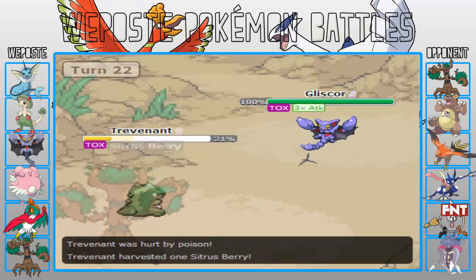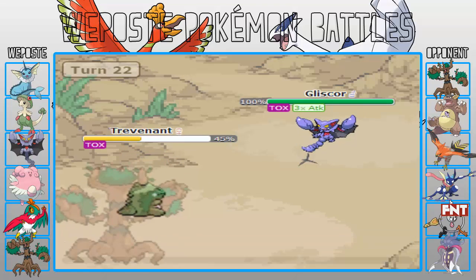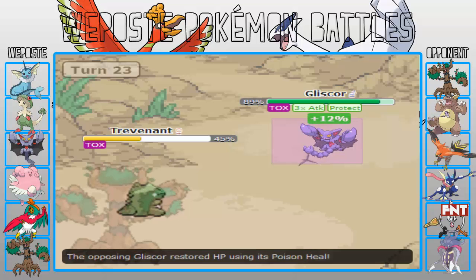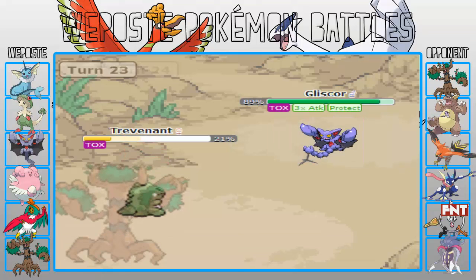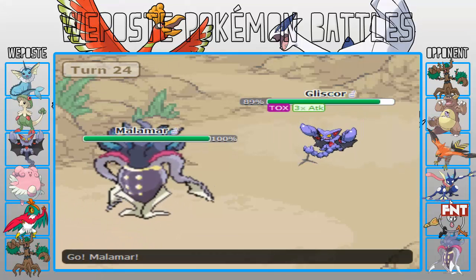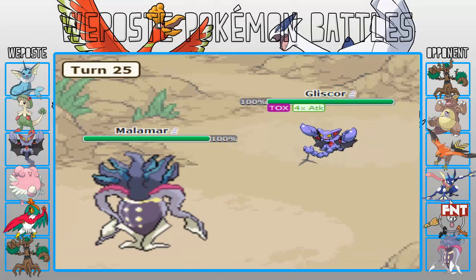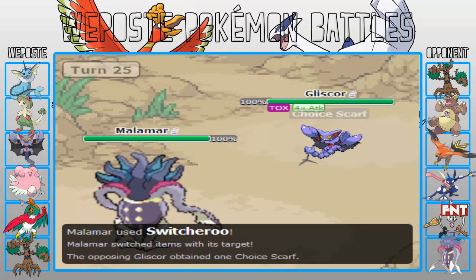Go for the plus 4 because you can just protect on the Phantom Force — but then I forgot that it goes through Protect. So that was kind of a waste of a turn. But it doesn't matter because it only does 24%, and he types 'lol' in the chat. Anyway, he's going to go for Citrus Berry.